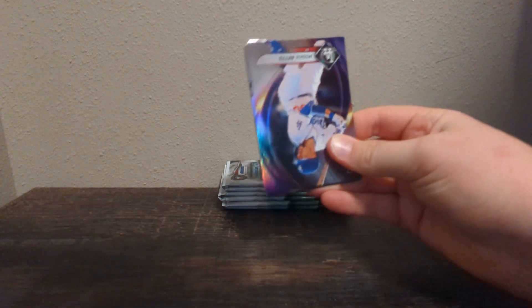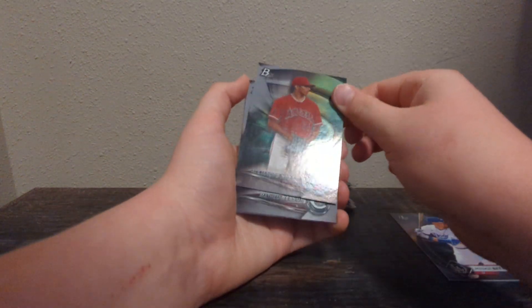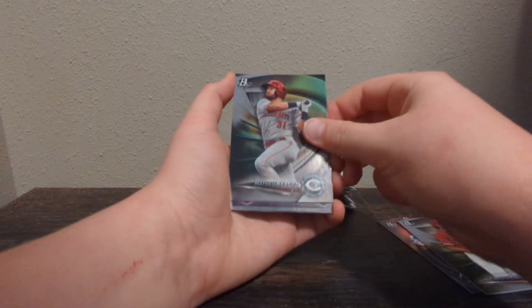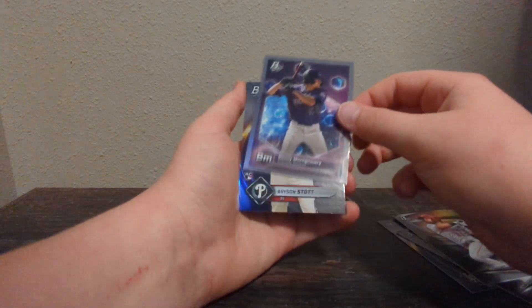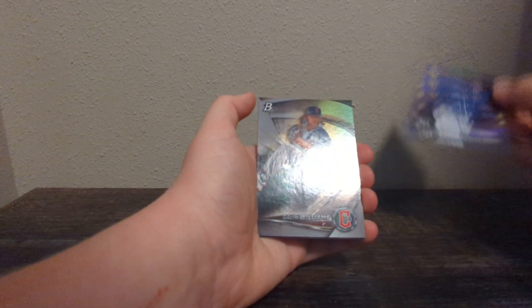Hopefully we can see more color in these last packs. Mookie Betts. Alexander. Benny Montgomery. And Brian Sott. Flying through this. Got a rookie on the front — Wander Franco! Woo-hoo! Rookie, nice. That one's not bad.